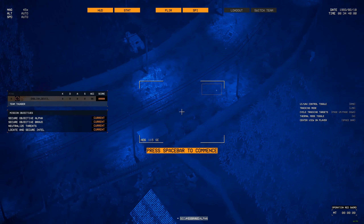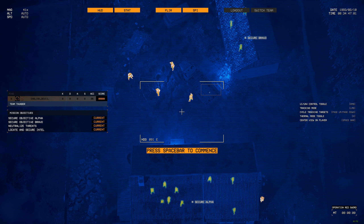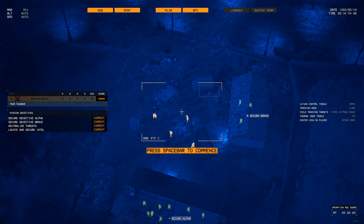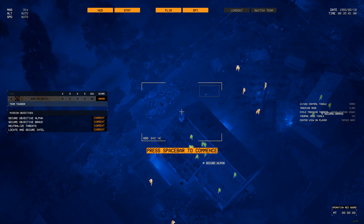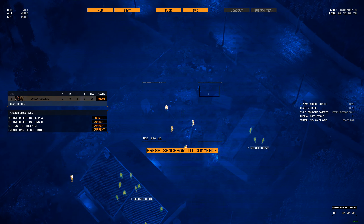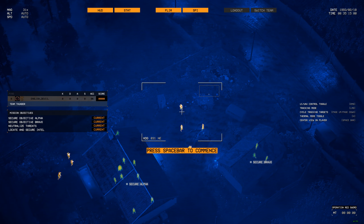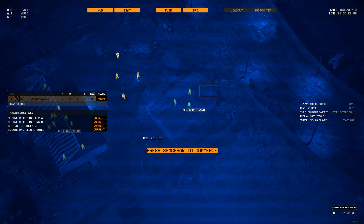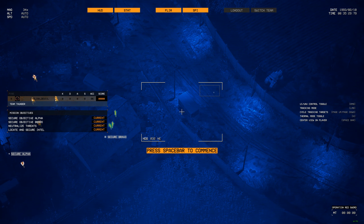We don't know yet who is upstairs versus downstairs. The plan: approach the front, move in, and try to secure the courtyard as cleanly as possible. If we take the courtyard stealthily, we'll attempt Bravo stealthily too before clearing the rest of the house. If we get compromised in the courtyard, we'll hold position at the gate and take out any hostiles that push toward us, secure Bravo, and then approach Alpha.